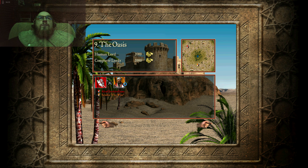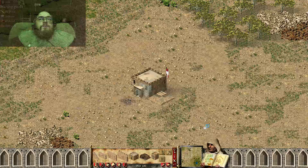We have a more powerful enemy, Saladin. They have great economy tactics, but for now he has only two thousand gold and the same location. So I think this will be easier.